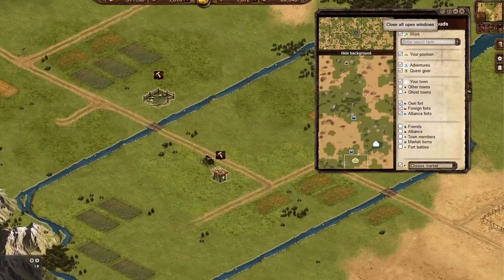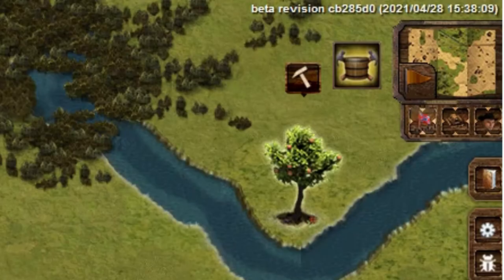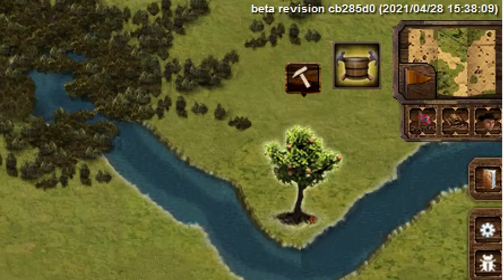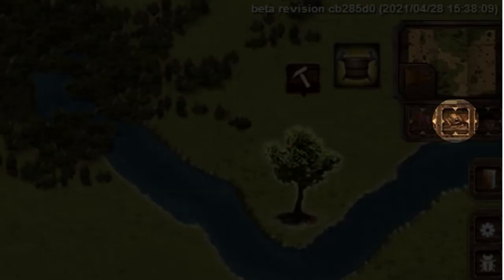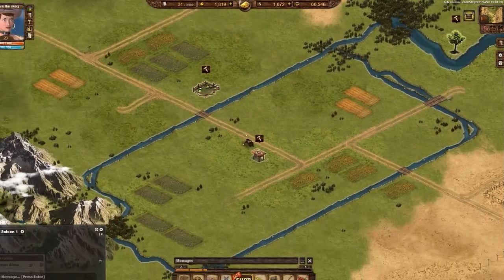Navigating the map might seem a little daunting, which is why the minimap is such a useful tool. The minimap, located in the upper right-hand corner of your screen, will help you find anything you need in the West. On the minimap there are three squares below the map that help you center on specific things, such as forts your town or alliance own, your own town, and your character.